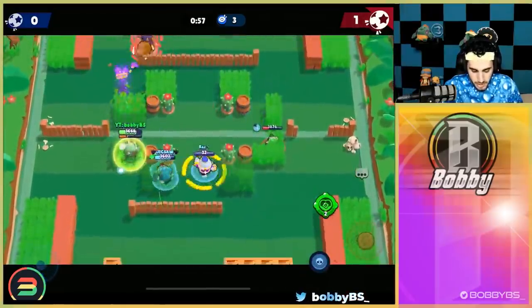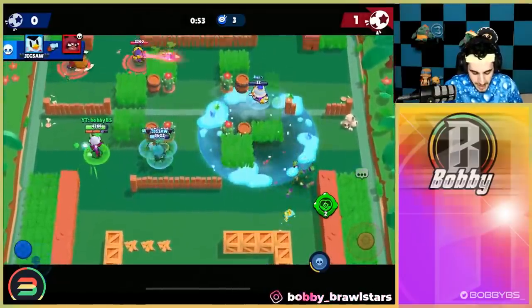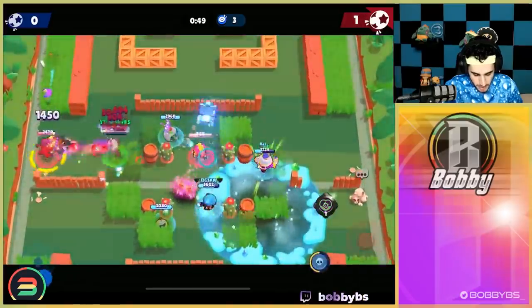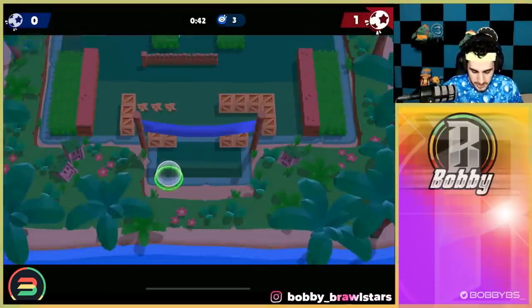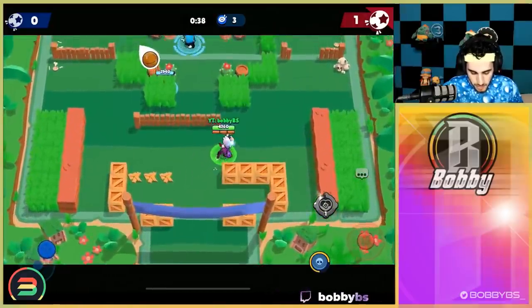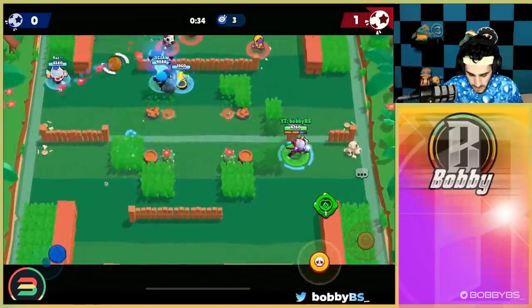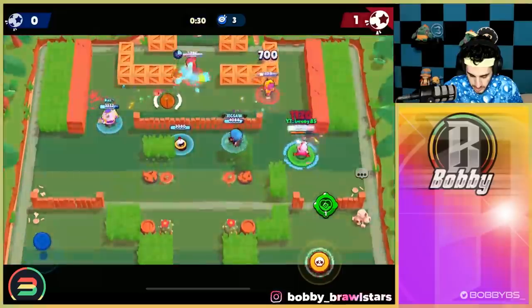We shoot and super into the wall — that happens a lot even to me. I just super things and hit a wall. Don't worry if you hit a wall, you're not a trash player — it happens to the best of us. With your super it's not the end of the world. We do have 45 seconds to score here so I need to focus up. We should probably try and go for a team wipe and hope we get kills all at the same time because it seems to be the only way we're going to score.